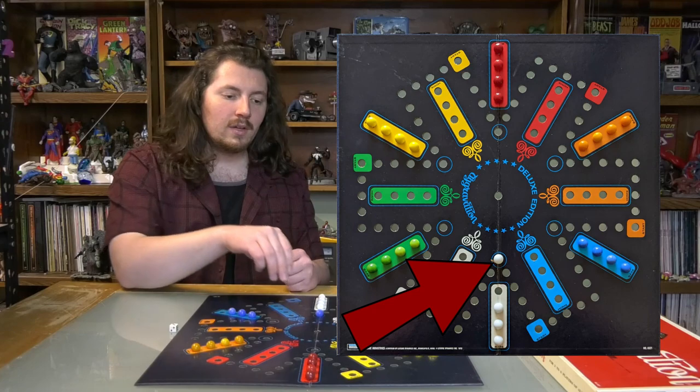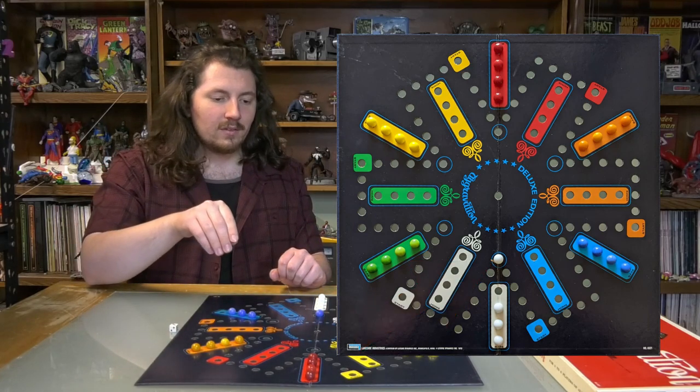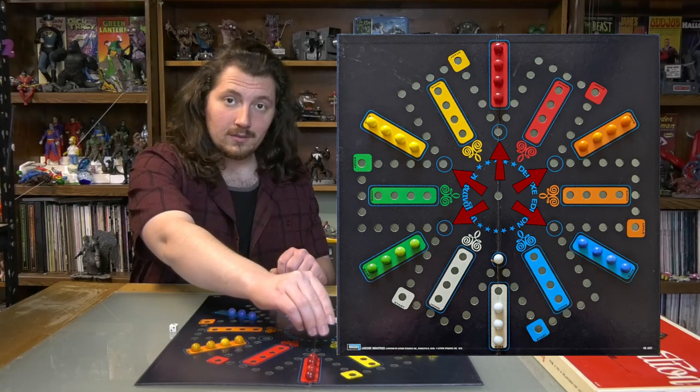Another thing that's different — because really there are more similar things than different things for this game — is the shortcut, which is when you land directly on this blue circle, you end your turn. And then the next turn you take, you roll and you kind of travel along these as you go.